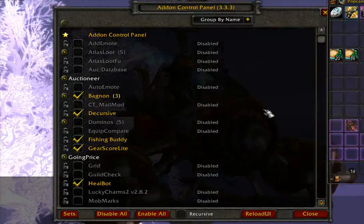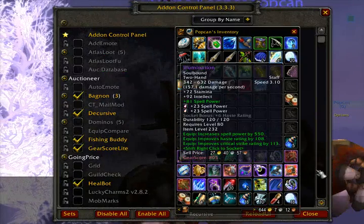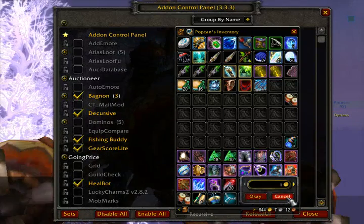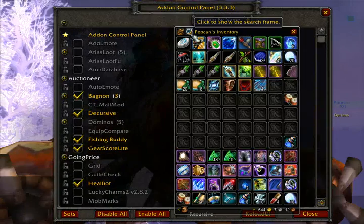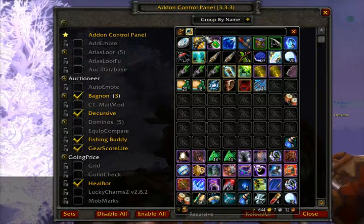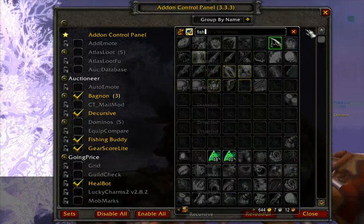So a quick demonstration. I've got Bagnon installed, so when I open my bags, nice and organized here, it all opens into one big bag. It also has a little thing about how much money I have — maybe I shut that part off. Anyway, it lets me do a search in my inventory. How about Fish Feast? So it highlights the Fish Feast and stuff like that.